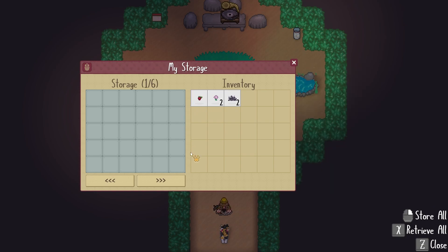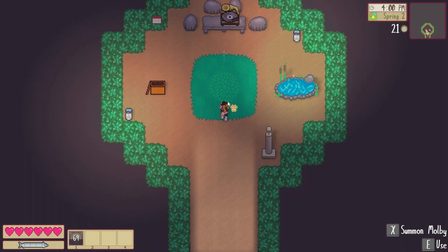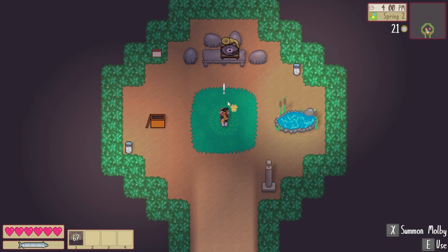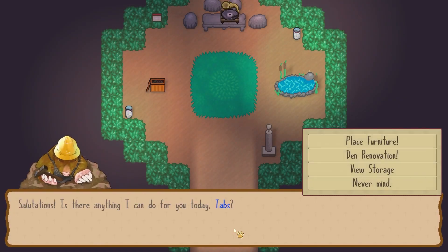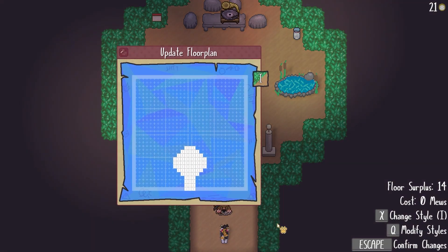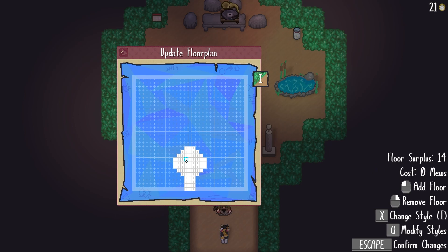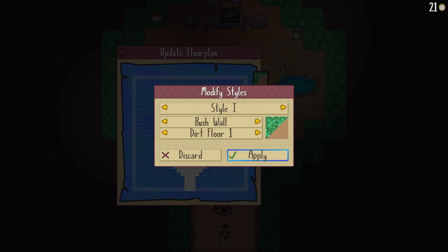We don't have anything there. Where's Mulby? Den renovations. 'Looks to all the den — I am your mole. Let me prepare a blueprint for you.' Floor surplus, walking cost, muse — add floor, remove floor, change style, modify styles. Let's just look at the style.